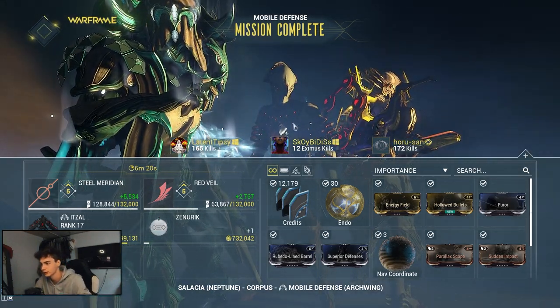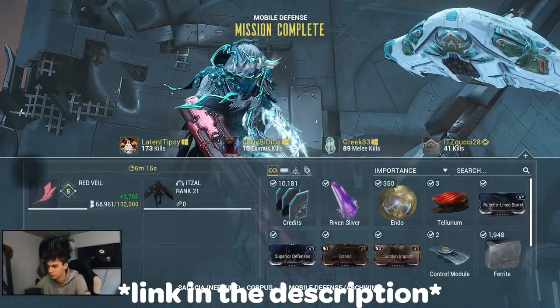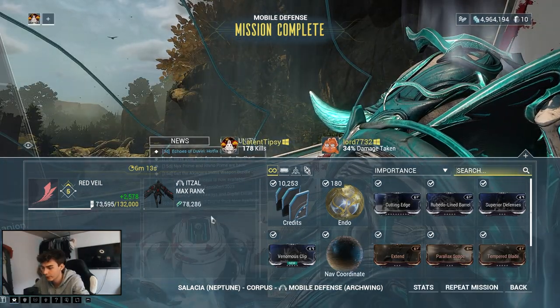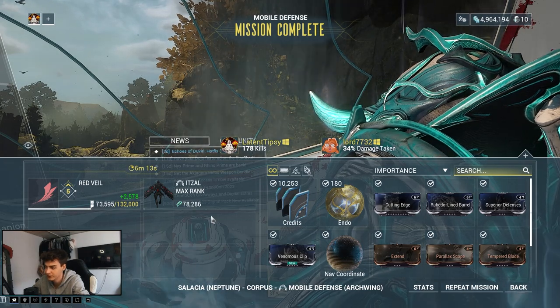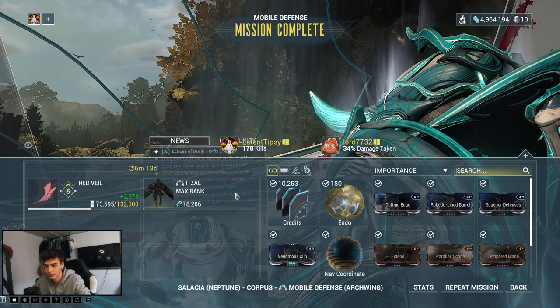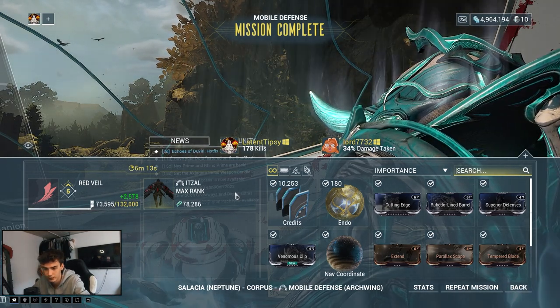We do have a Discord — feel free to join if you have any questions. The Itzal is now level 30 and we maxed it out. It took us on average about 36 minutes across the missions to actually max it out with the affinity blessing. Now let's head over to the numbers and see how much we actually did.